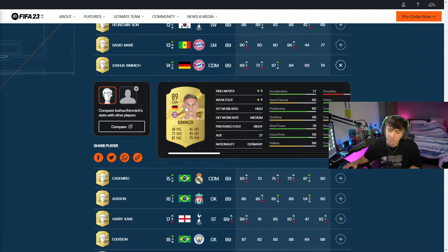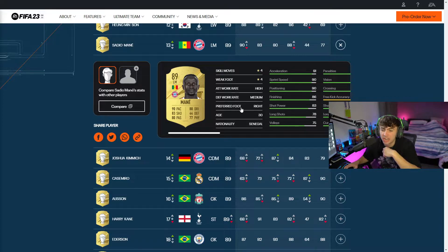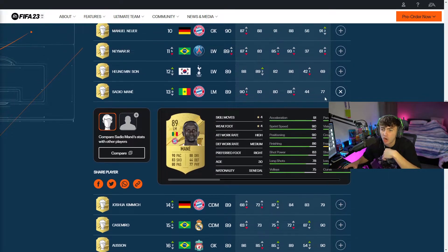Next up is going to be Kimmich - 68 pace, 84 dribbling, 83 defending, 79 physical. A lot of these cards seem to have really high ratings but not that great base stats, which is kind of crazy. Kimmich is 89 rated with 3-star, 4-star, high medium work rates. Next up we've got Sadio Mane: 90 pace, 88 dribbling, 83 shooting and 80 passing with 4-star, 4-star, high medium work rates.